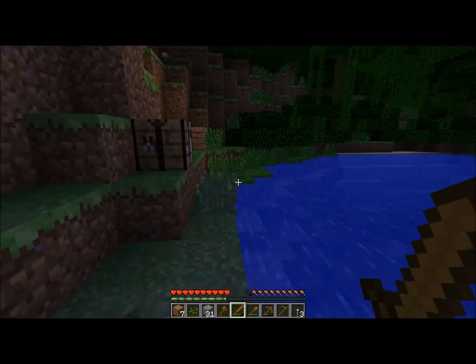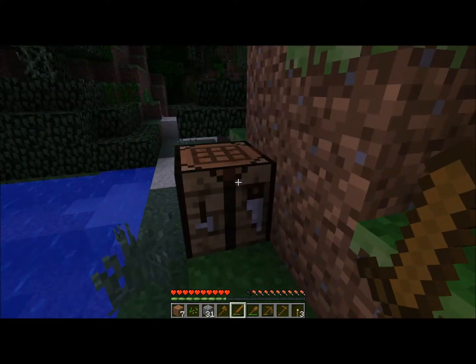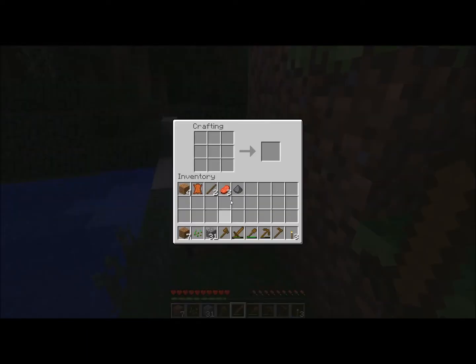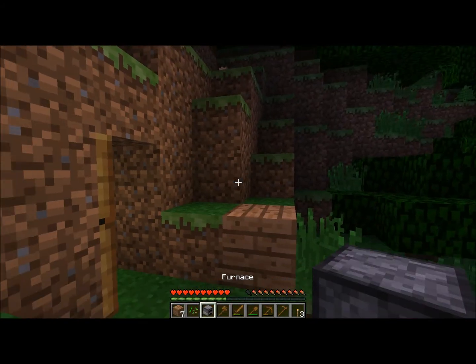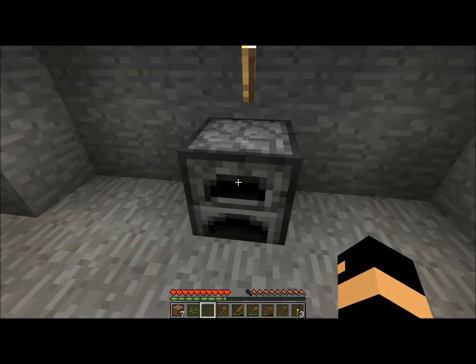I'm going to go back to my shelter. I have my raw beef, and I'm going to go down to the cobblestone that I collected from when I dug my shelter out and just put it in a nice square. You should get this — this is the furnace. I'm going to put that right here in my active inventory, go in here, and just set it right here.